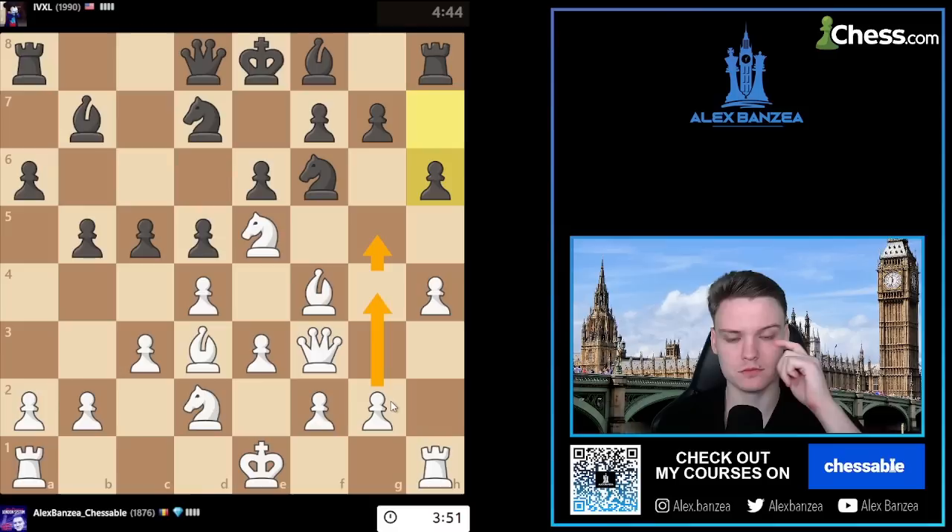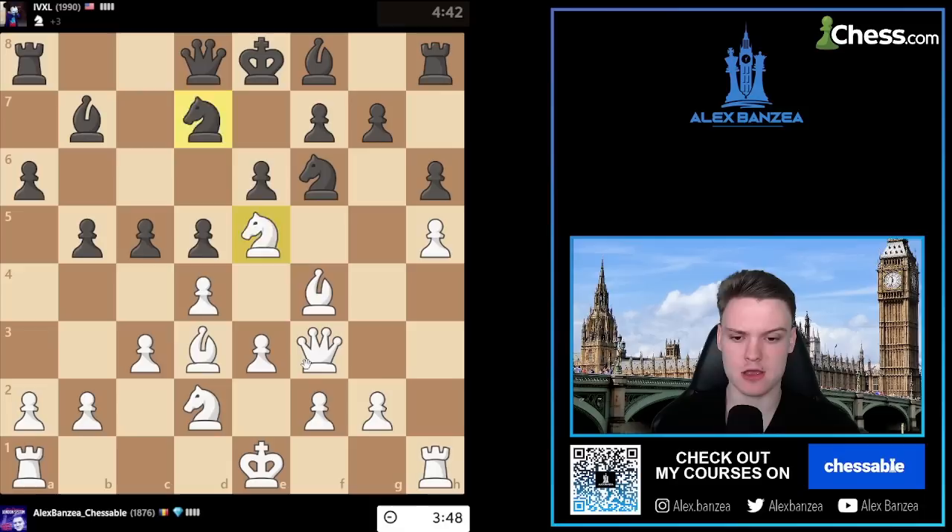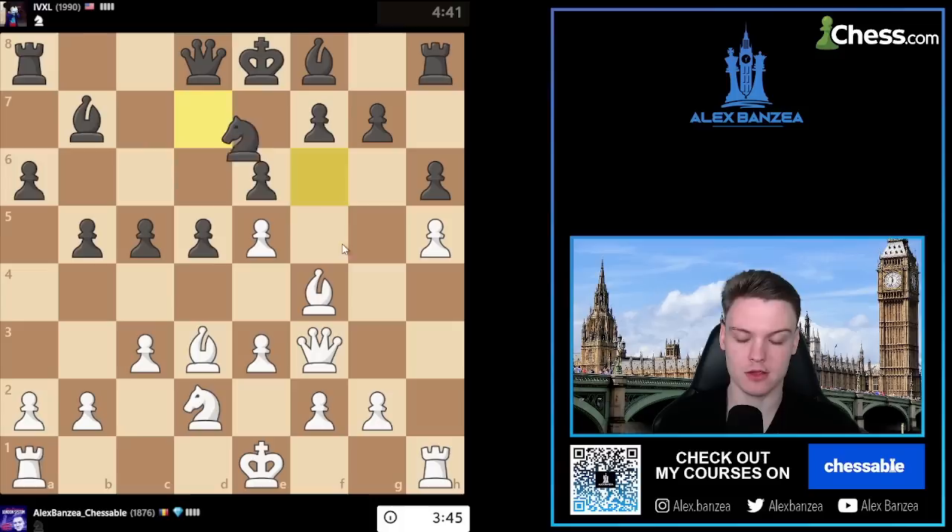I think I'll just get h5 and then queen g3, knight df3. I think that's a plan. You're taking with a pawn - generally when we have this structure.